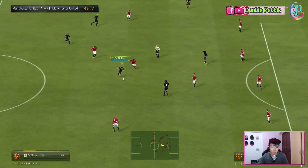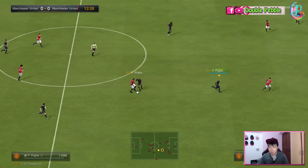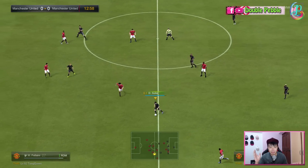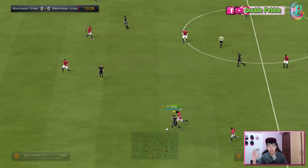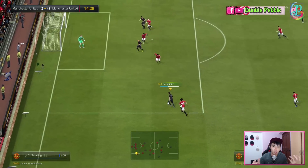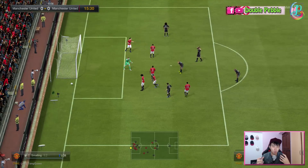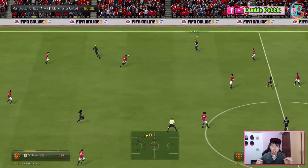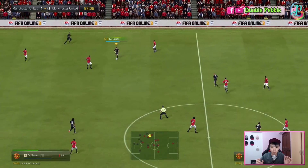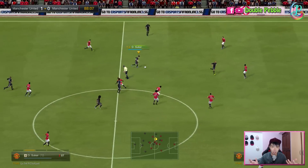Ball control and dribbling are both very good as well. Combined with his high agility, high strength, and high balance, it really is a very potent mix of great dribbling ability with high strength. Not many defenders can really knock him off the ball. He's super oily and tanky enough to take damage in the event that you run into a defender.